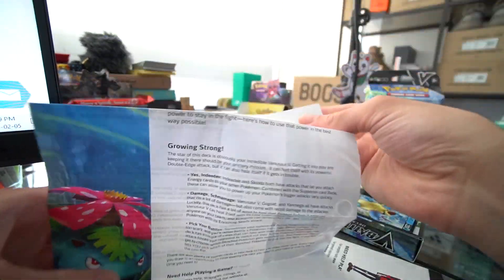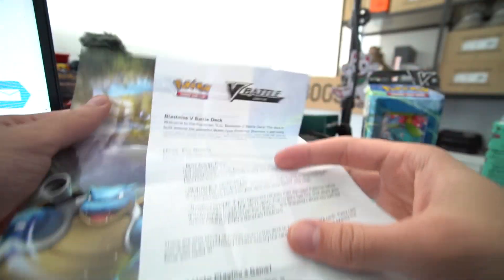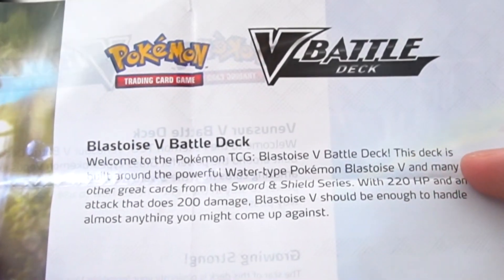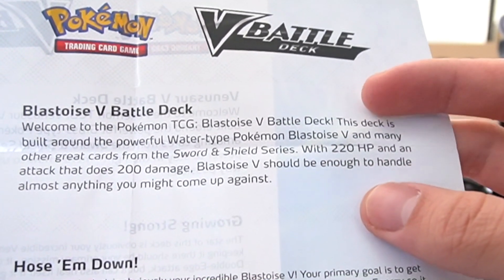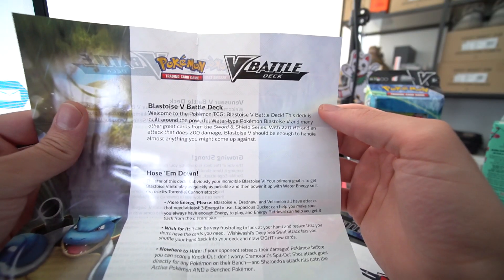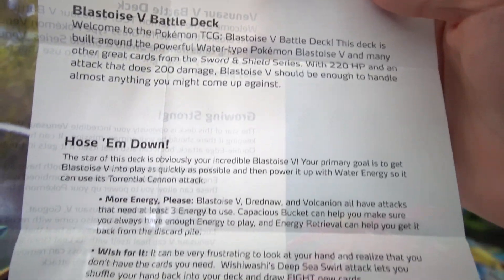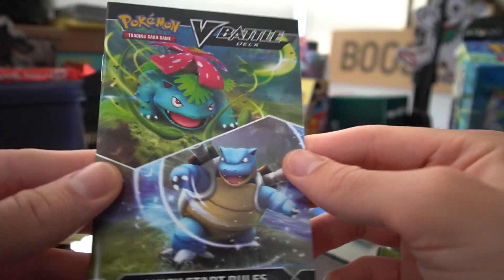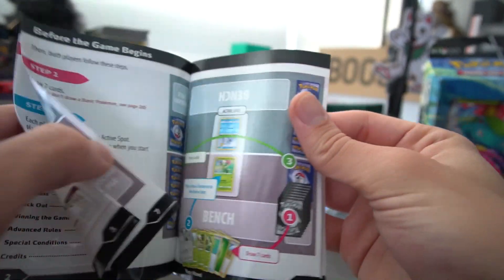We also have what looks to be a guide. Here it says 'Welcome to the Pokemon TCG Blastoise V Battle Deck. This deck is built around the powerful water-type Pokemon Blastoise V and many other great cards from the Sword and Shield series. With 220 HP and an attack that does 200 damage, Blastoise V should be enough to handle almost anything you might come up against.' We also have a quick start guide with all the rules and turn order.